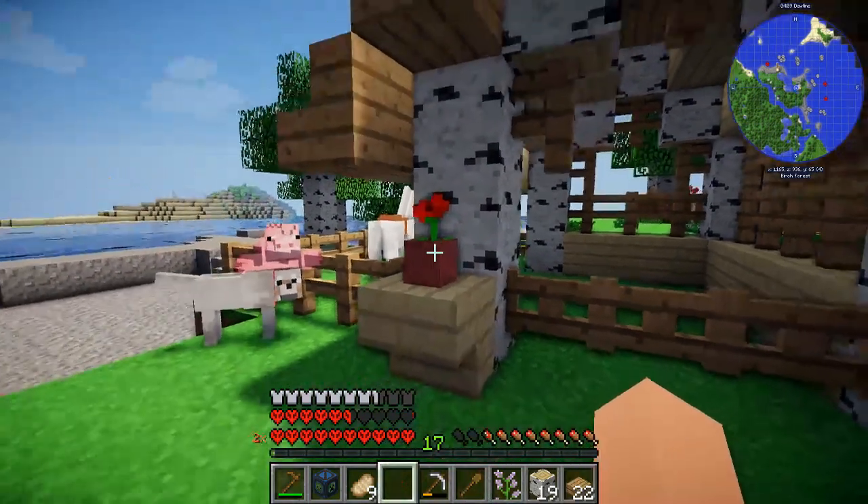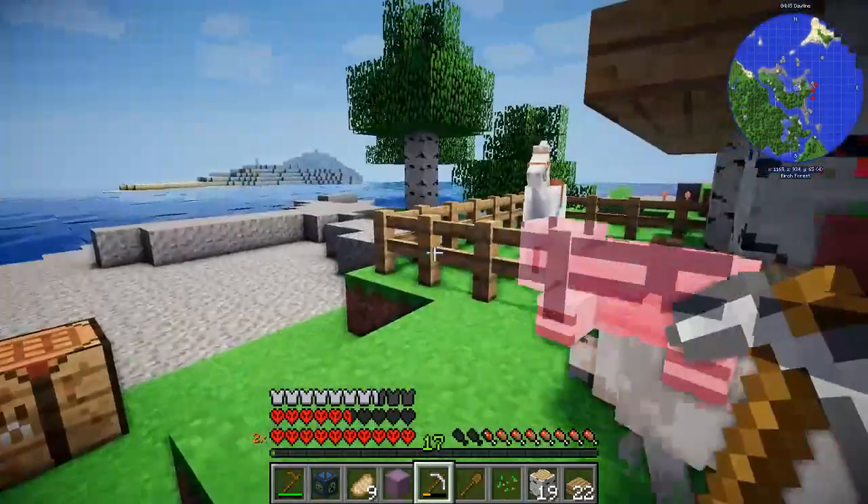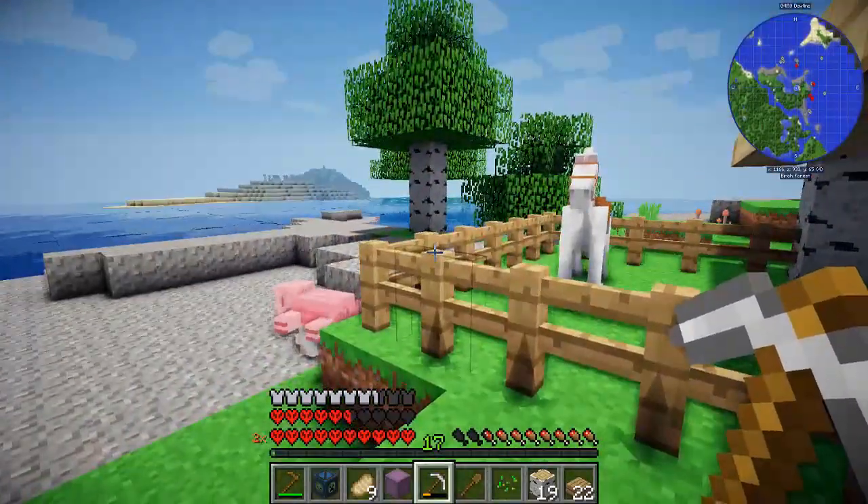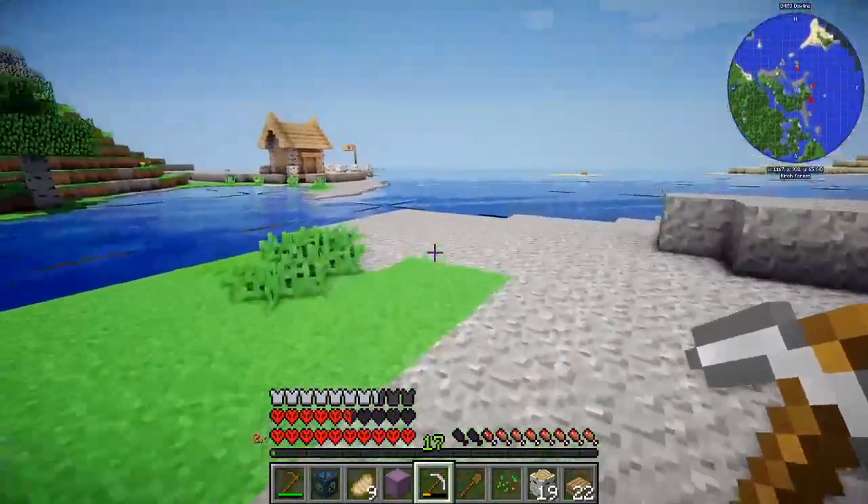Okay, let's go with the poppy then. Oh, that looks cute! I would also like to get a couple of hay bales for the horse — you know, horses and hay, they go together. So that's what I need to do next.